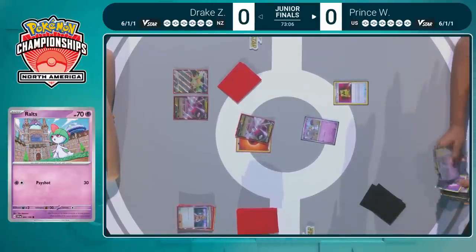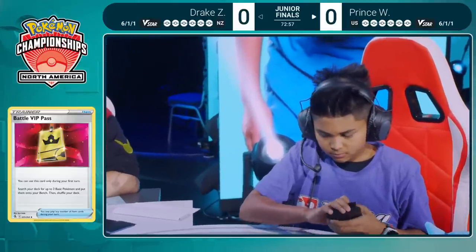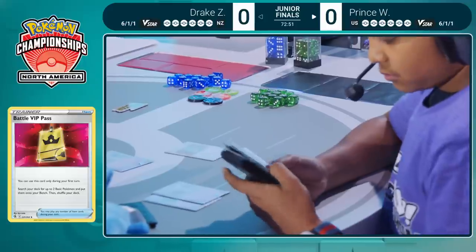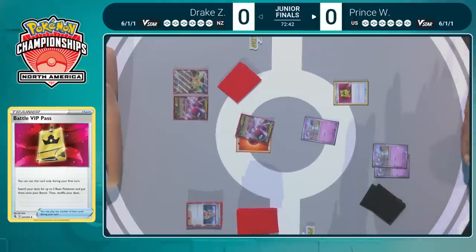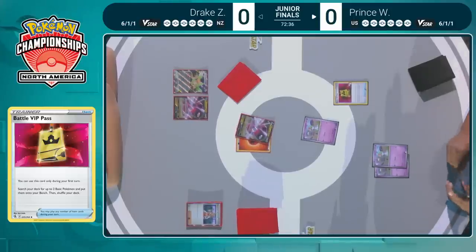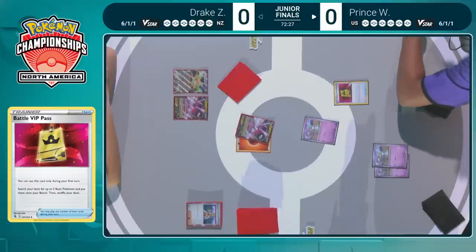It's going to be a little bit slower of a start here for Drake. Over on Prince's side, Battle VIP Pass is not a slow start! Grabbing two Ralts right away, and it looks like Prince is going to take a moment to look through the prize cards. This is something we see all of our older division players doing — just take a moment, make note of what you have access to and what you don't. Probably realizing he does not have Mirage Step Kirlia.